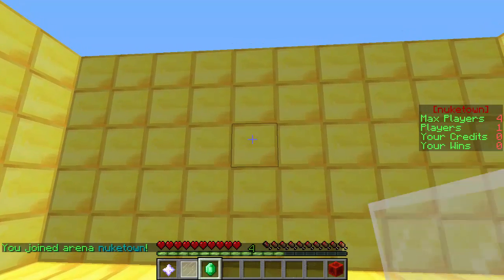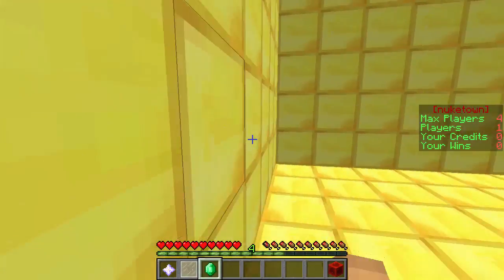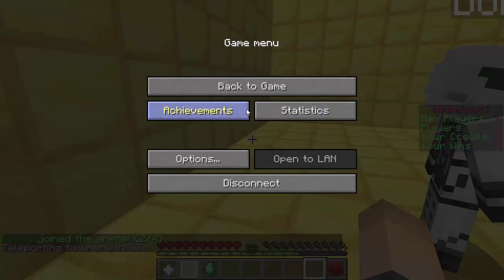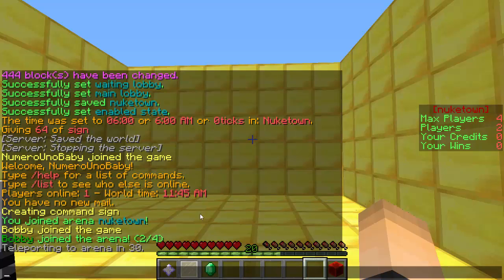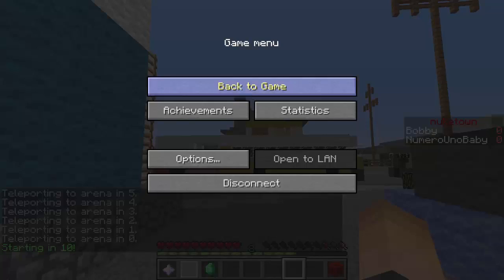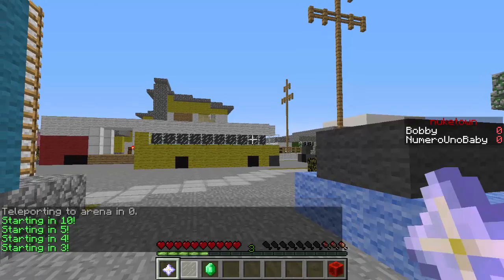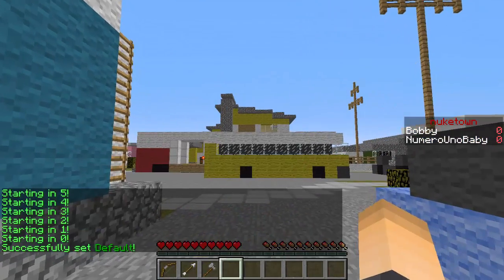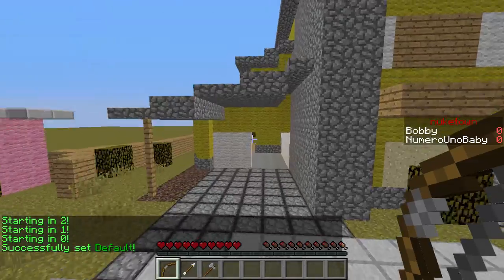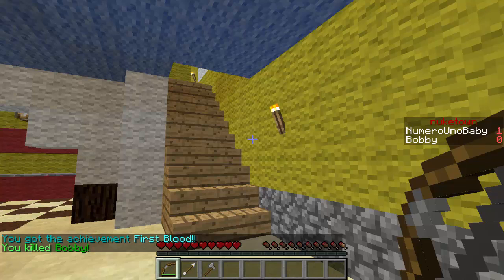When you're in the lobby you get some GUI items: the shop, achievements, and classes — it's all really sick. As soon as another player joins, the countdown starts in the experience bar. Once you get into the arena there's another countdown as a grace period, then you get your class. You get one arrow and a bow — kill someone and you get another arrow, so it's a one-shot kill. We also got the achievement 'First Blood', which is awesome. This plugin has achievements and it's really great.